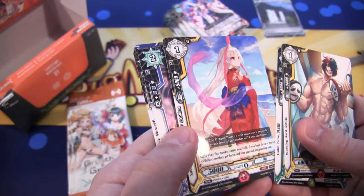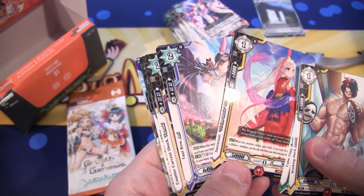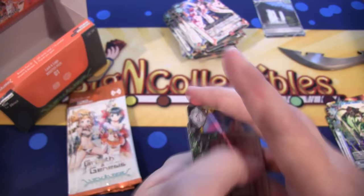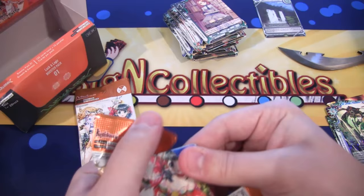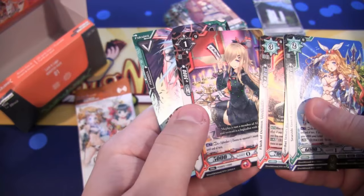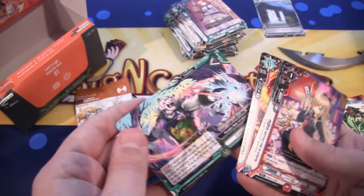We have a Holographic Common — that is Successor Divine Music Otahime. And then a Rare Holographic, which is Indulging in Reading Ashley — the easiest name to say. And that is a Rare, Belief in the Occult Mako. Two packs left.